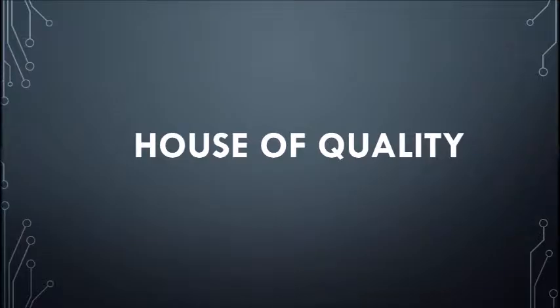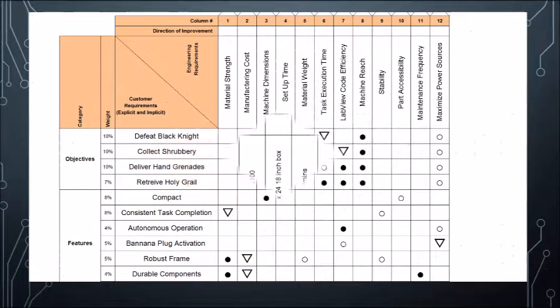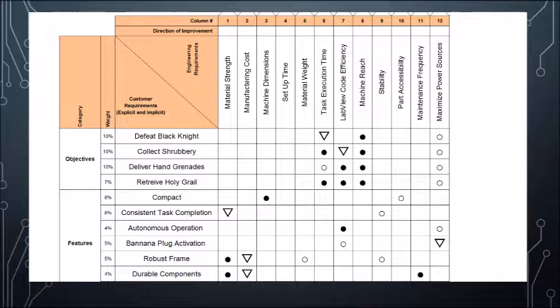The House of Quality was utilized to illustrate both the customer and engineering requirements needed throughout the design process. Cost, timing, and safety requirements were lower ranked on the House of Quality. These are easiest to achieve but necessary for the design. The highest ranked requirements were defeating the Black Knight, collecting shrubbery, and delivering hand grenades because these are the primary objectives the design must meet. The machine must be compact to meet the design requirements for the competition.